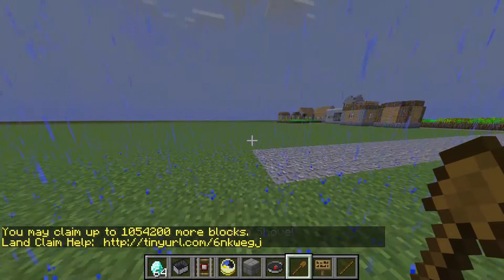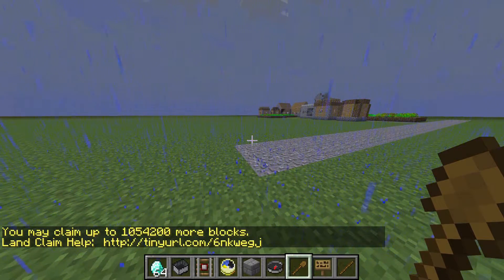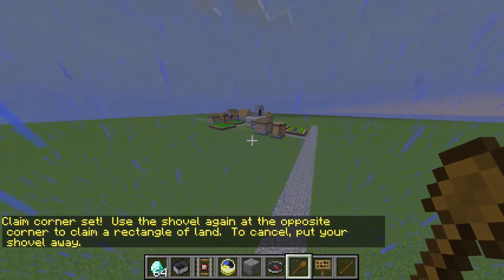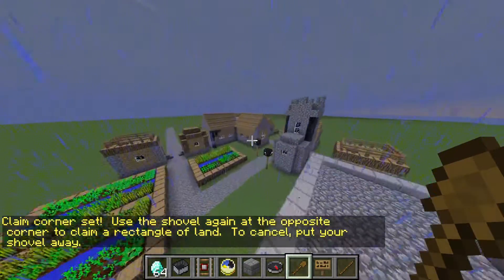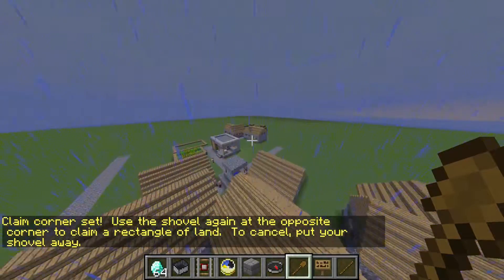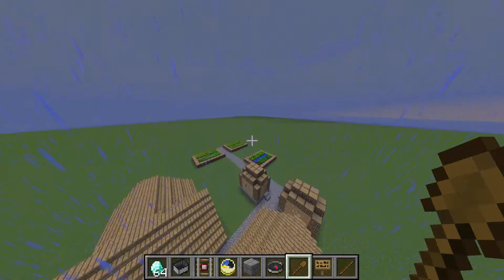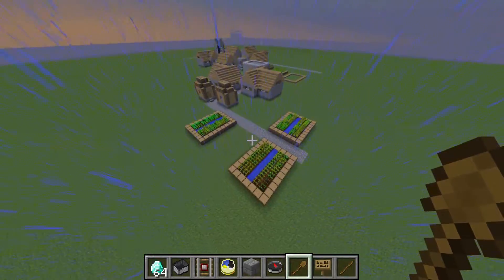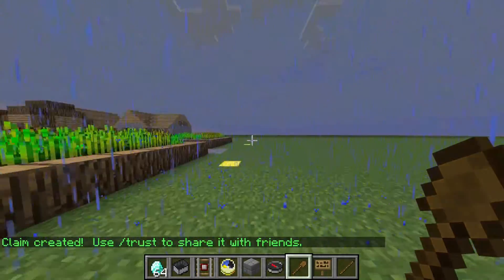On our server we're going to use a wooden shovel. You can change the config — the default is golden shovel, but our server uses a wooden shovel. So you're going to select your two corners, right-click that corner, and then fly over to the other corner of your claim. We're going to pretend that this town or village was created by ourselves if it was a player-made town. We want to collect the entire thing, and as you can see, an entire claim has been made.